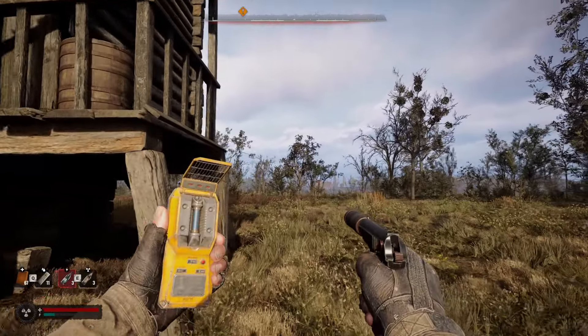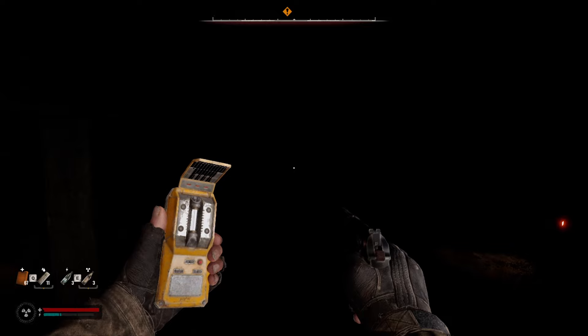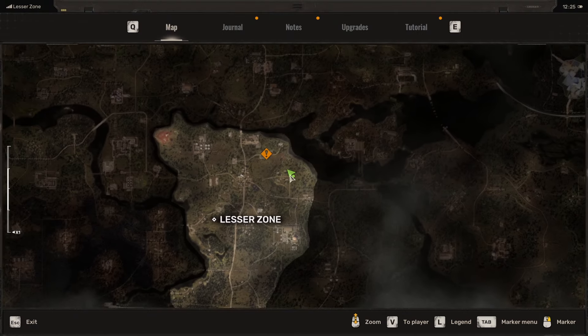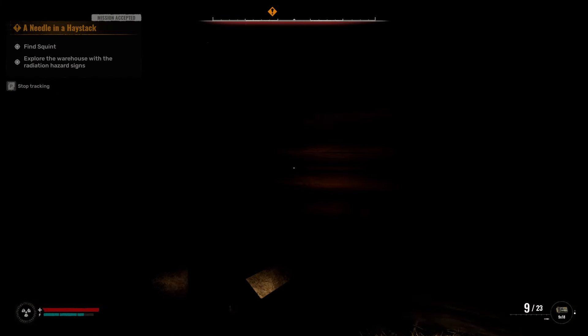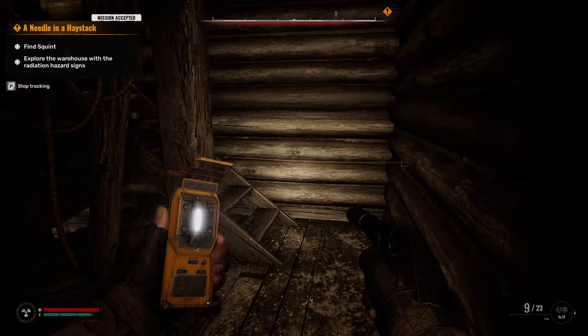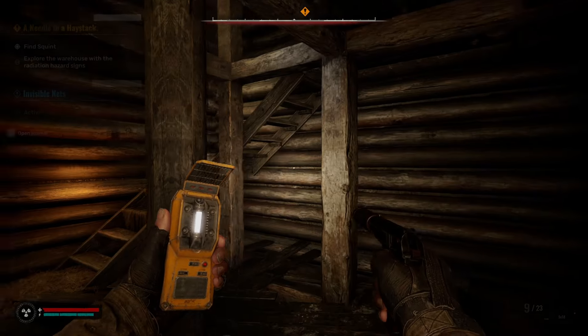I'm going to show you how to find the Mold artifact in Stalker 2. This is done as part of the main story quest — it's an optional side quest. It's over here at the Old Mill. You cannot get this artifact without doing the 7 Stars main story quest, which is the main story so you can't miss it. It'll eventually lead you here towards the end of that quest.